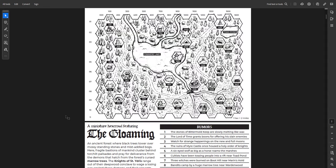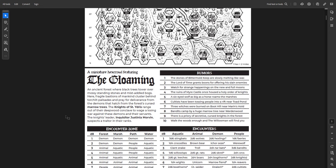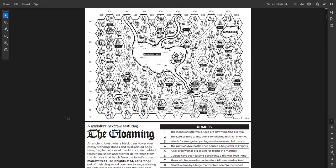Here is the first one — this is a map of the Gloaming, a miniature hex crawl. These two pages go together with Encounter Zones, Encounters, Rumors, and then the location itself. It's a very minimalistic hex crawl. You're not given a ton — just enough to get a sense of what's there and how you might run it. It makes use of the additional spells, creatures, and classes in each zine, and this format is true for all of them.